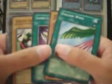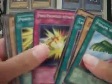Fissure — rare. Okay, and for the last attack, Two Pronged Attack.